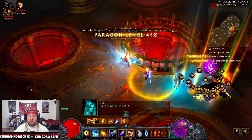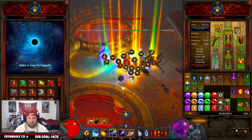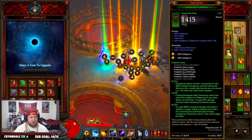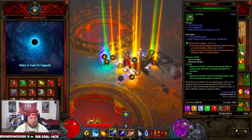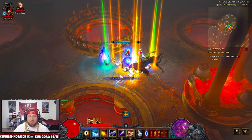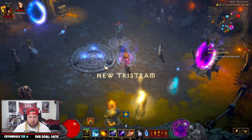When it comes to the Rift Guardian, single target damage on this build is just nuts. You're going to set them on fire and then they just die. I only have a couple ancient items with some augments, I'm only paragon level 460, my gems are ranked 25 and one's 28. Let's get back to town so I can show you guys the build and all the gear.